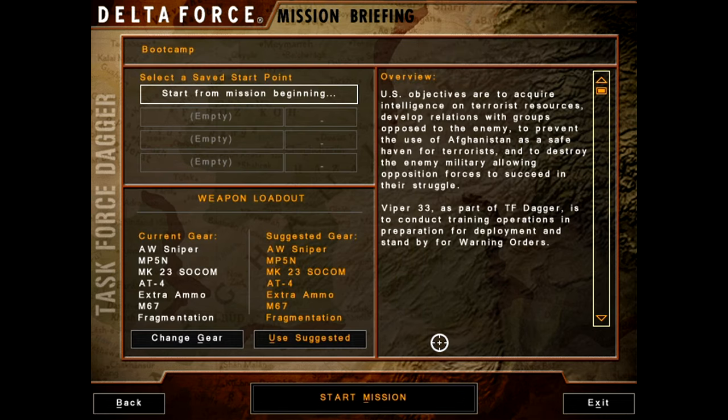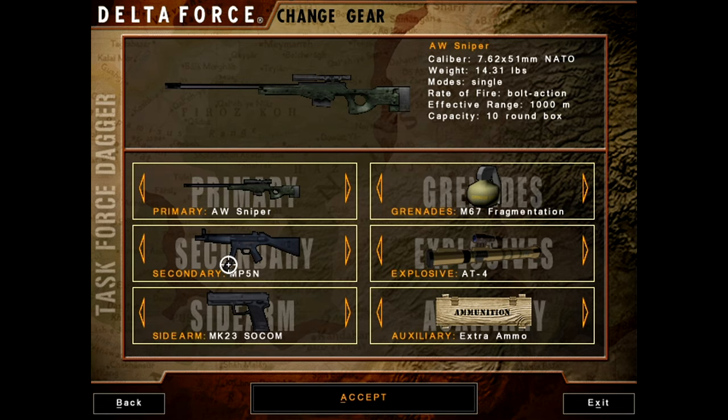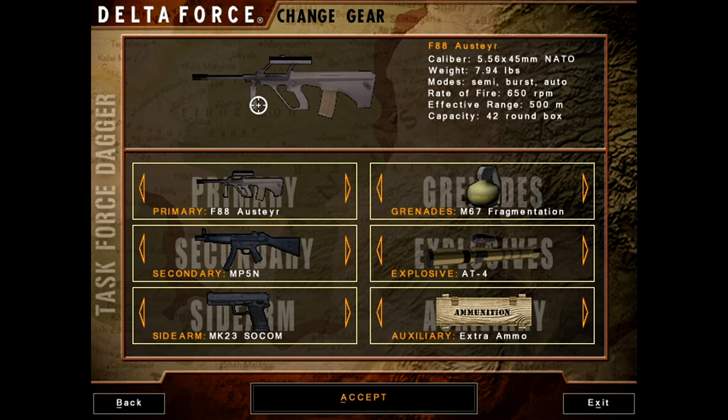Overview: US objectives are to acquire intelligence and terrorist resources, develop relations with groups opposed to the enemy, prevent the use of Afghanistan as a safe haven for terrorists, and destroy the enemy military allowing opposition forces to succeed in their struggle. Viper 33, as part of Task Force Dagger, is to conduct training operations in preparation for deployment and standby for warning orders. We get the 3D model now for all of this - that's a nice little update.